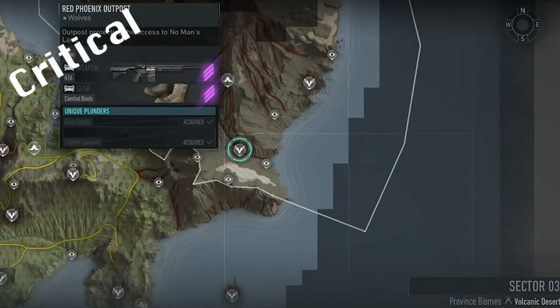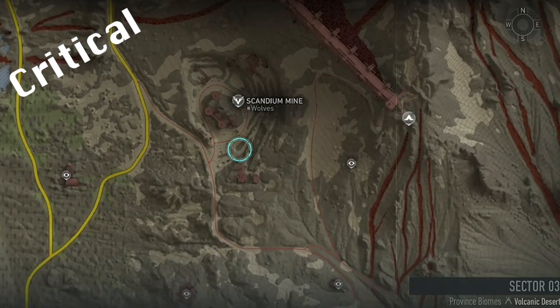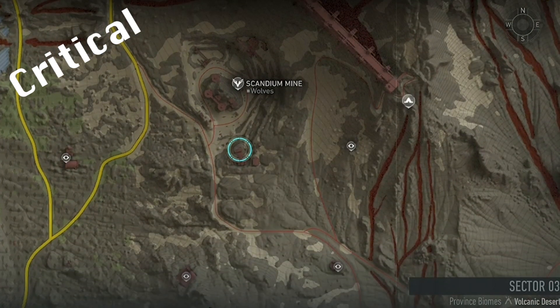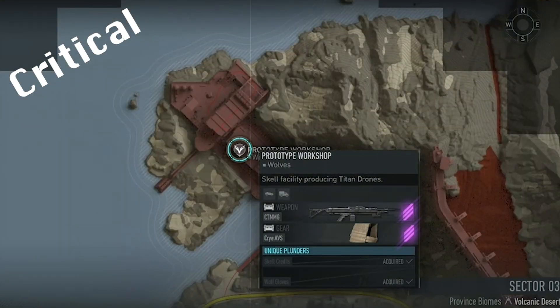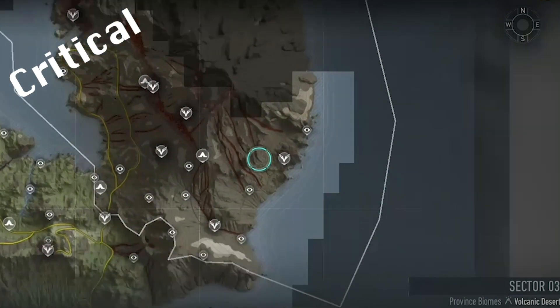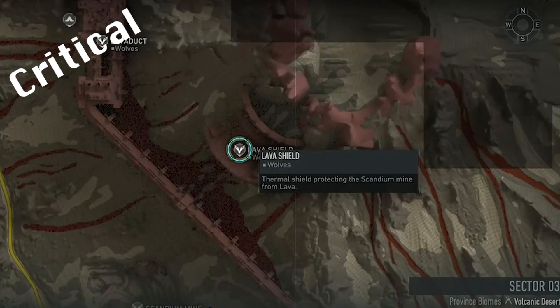Cerberus requires two Intels at Red Phoenix, and a further two Intels at Scandian Mine — one using your drone in B2 and the other is a pick-up. Next you need to destroy three panels at Prototype Workshop, before finally putting four hands on nodes at No Man's Land. This will give you access to Cerberus at the top of Lava Shield, where you can complete the Critical Raid.